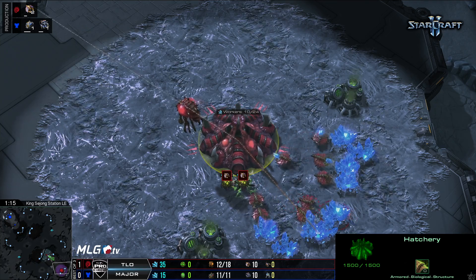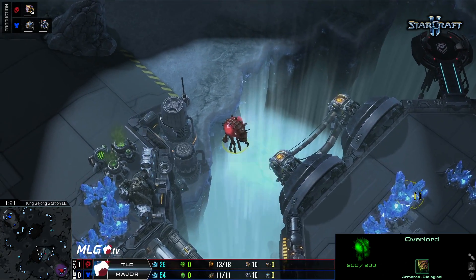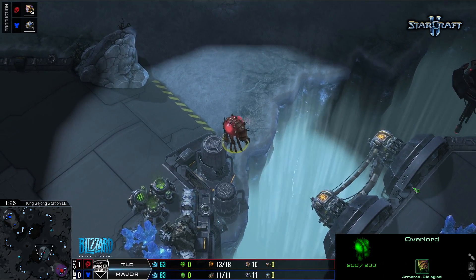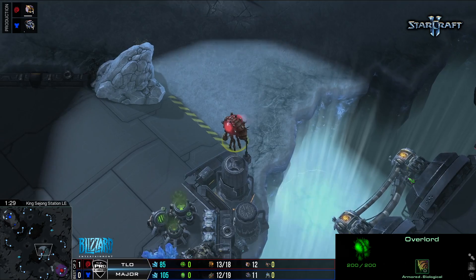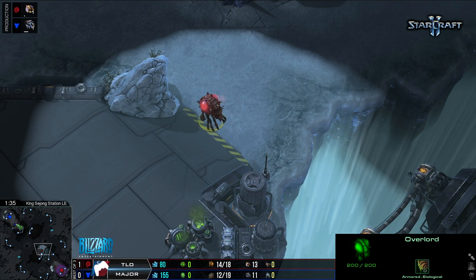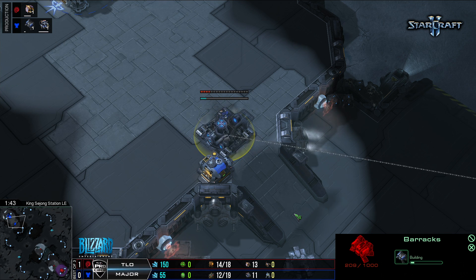Game number two, King Sejong Station — a very creative map with lots of bases. One very interesting feature is the natural expansion: the back of the natural expansion where your SCVs are is kind of vulnerable. So a lot of Zergs like going for the Mutalisk style, sending Mutas straight for that natural expansion where the vulnerable SCVs are. Something to look out for as this game goes along.